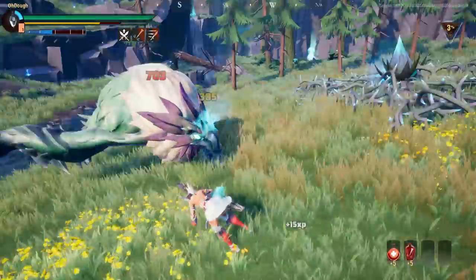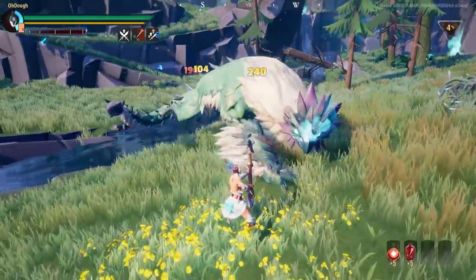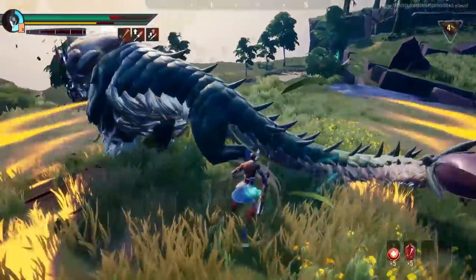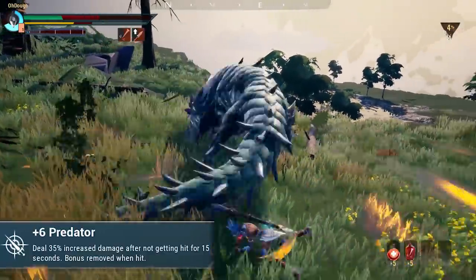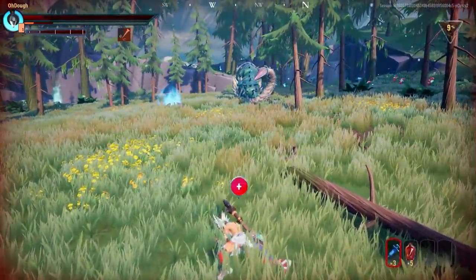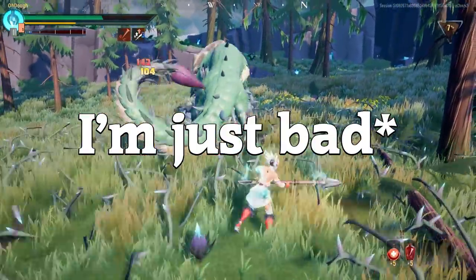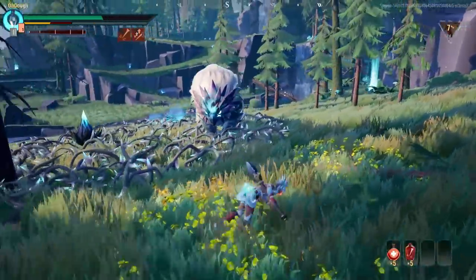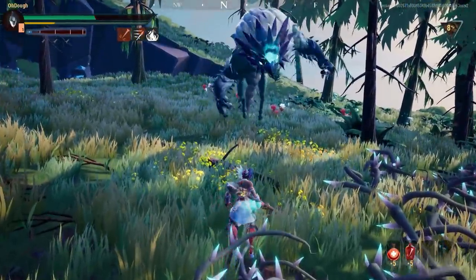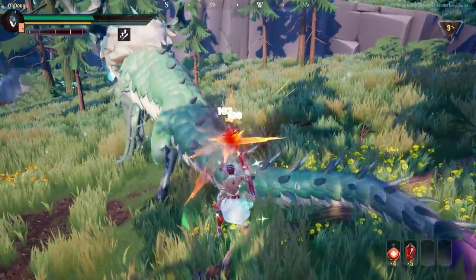Moving to the last behemoth, Heroic Koshai — I tried three different builds. The first two builds weren't working out because I was using Predator and kept getting hit on Koshai. Koshai is a unique behemoth with attacks that prevent dodging, such as thorns, and whenever it goes aether mode its blue wind bubble prevents you from regaining stamina while inside it. Those two mechanics made me keep losing the Predator damage bonus.